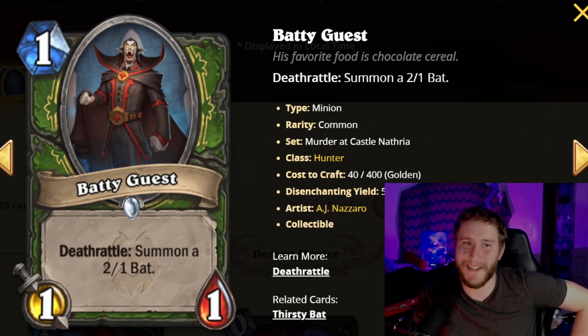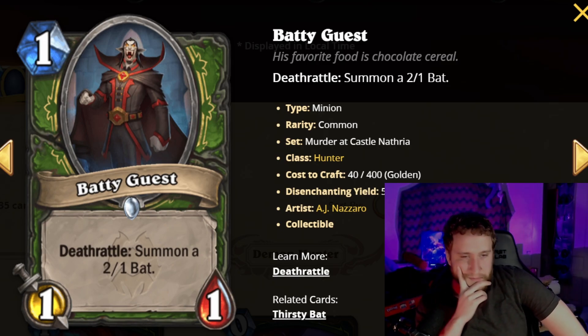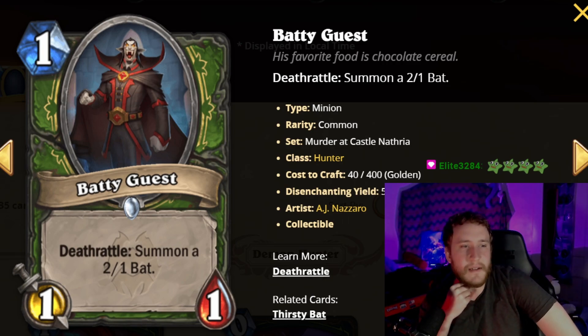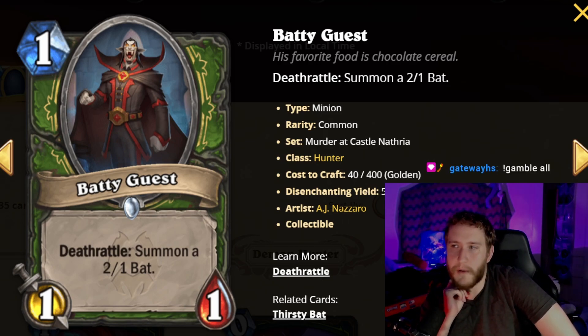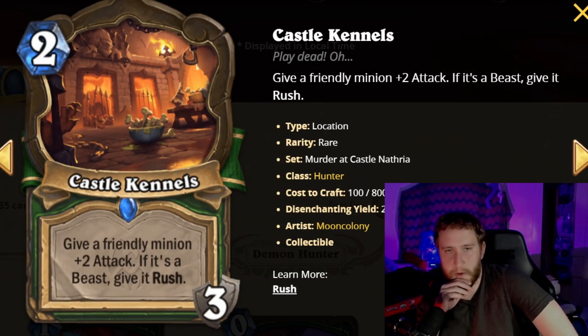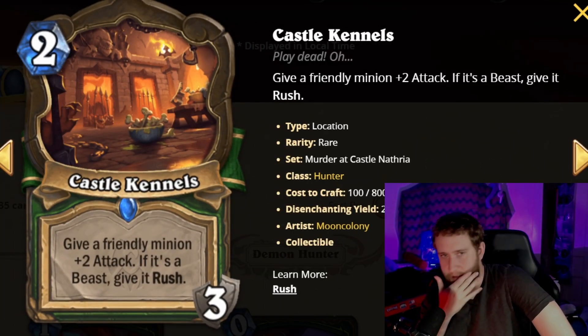Another card that synergizes with infused minions is Batty Guest — a one-mana 1/1 deathrattle: summon a 2/1 bat. Think of it like Kindly Grandmother, which was a two-mana 1/1 deathrattle that summoned a 3/2. This is basically a cheaper version of that — probably slightly better just because it's cheap and annoying. Your opponent might not even want to ping it off since it gets stronger. It's one of the better one-drops ever printed, and it's two infuse procs for any future infuses.